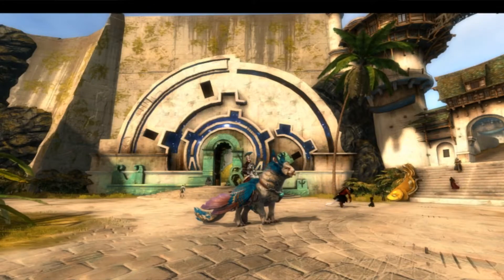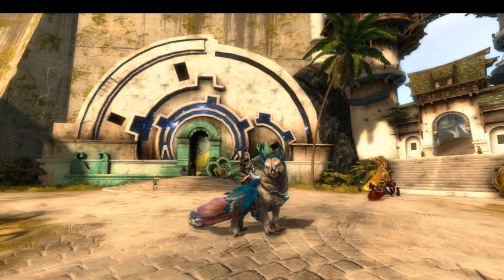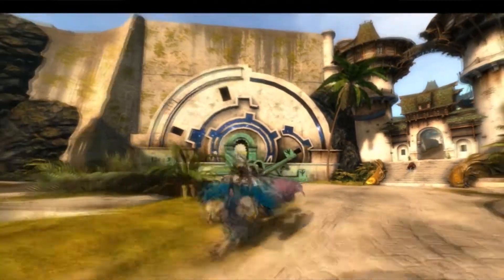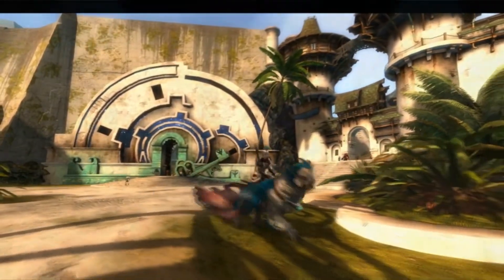The foremost number one thing about this game and expansion pack is the griffin mount. The griffin mount is awesome — it is the best thing this game has done since launch, hands down. And it's not just the mount itself; the quest to get it is awesome. It's difficult but not too difficult, not immediately available, and there's no shortcut to it. When you're done, you've got something cool. Guild Wars 2, Arena Net, well done.